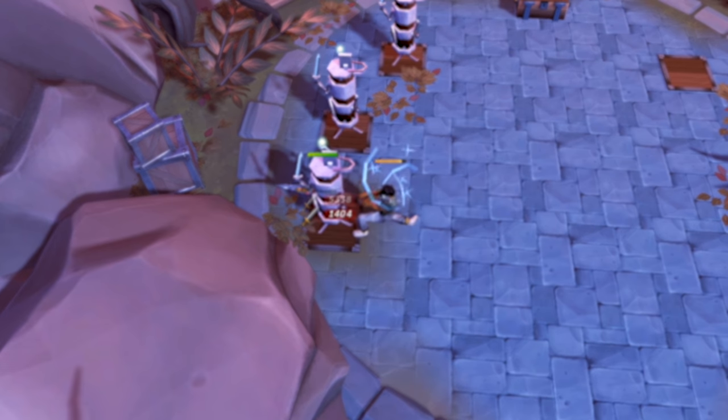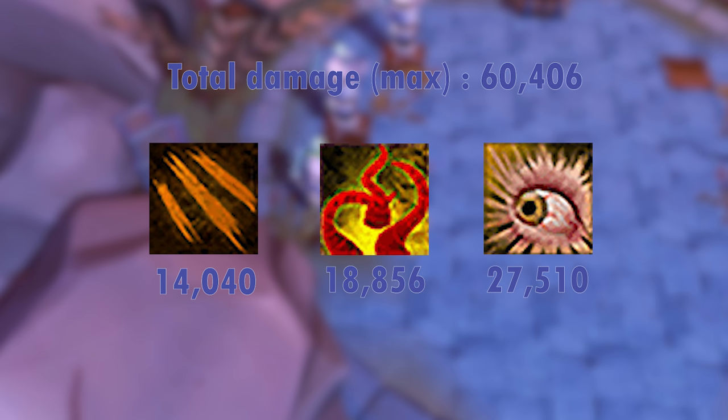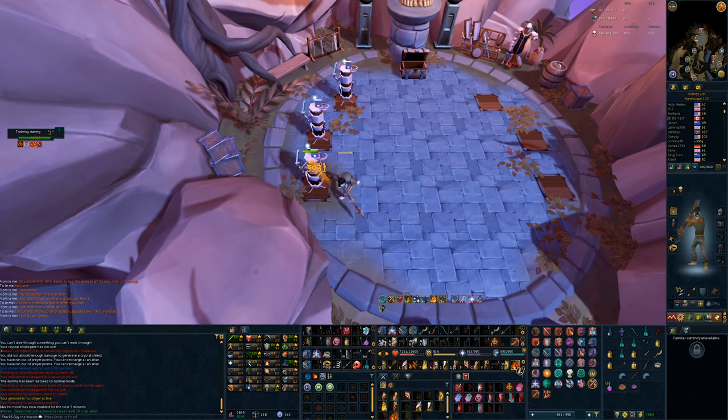If you were to max all three of these abilities on a boss, you'd be able to deal 60,406 damage just with your three bleeds. I'll also mention that I was low HP for my Dark Relic and was using the Dragon Battleaxe Special Attack, but upon further testing, it turns out neither of those two things actually work with bleeds — no idea why, but they don't, so you don't need them.